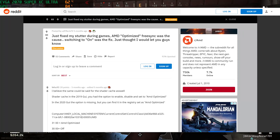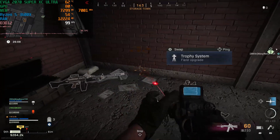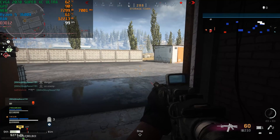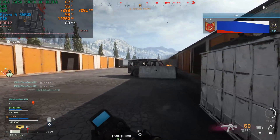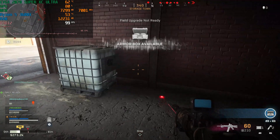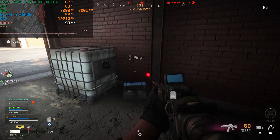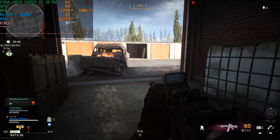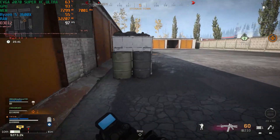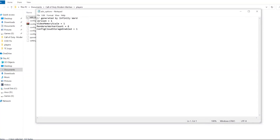V-sync was another suggestion — toggling it on and off — as well as disabling FreeSync, which defeats the purpose of having a high-end monitor with fast response time at 1440p and high refresh rates. I also tried the popular fix involving a txt file found in Documents > Call of Duty Modern Warfare > Players > adv options. I tried adjusting the render scaling from 0.85 down to 0.55, which helped some people but not me.